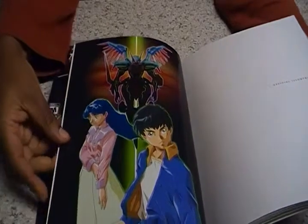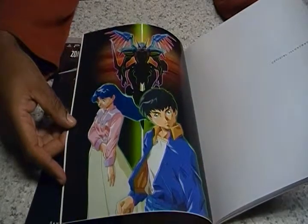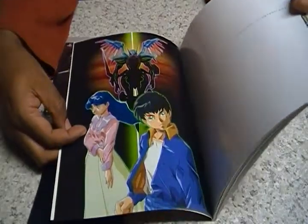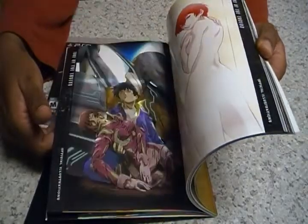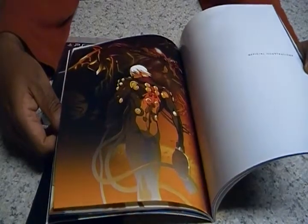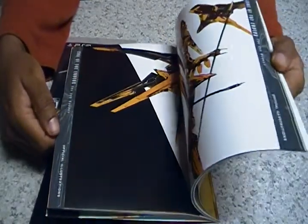The art booklet itself features illustrations from both games. What we see here is Leo, who is the protagonist of the first game, along with his semi-love interest Sylvie, and there's Jehuty in the background. As we flip through, there are sketches for the various characters and their mecha. Moving along to the second section, there's the protagonist for the second game, Dingo Egret. It's an amazing booklet.